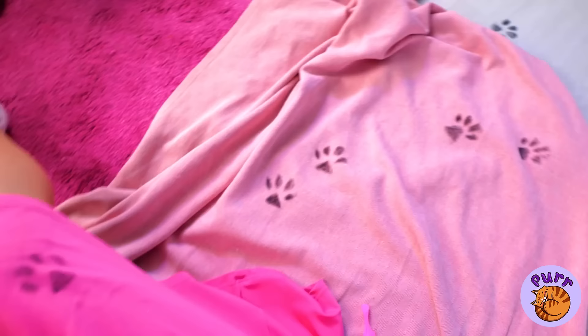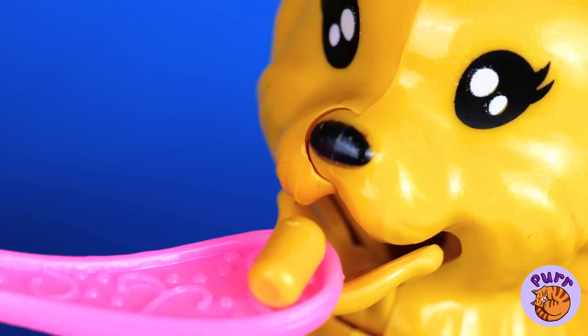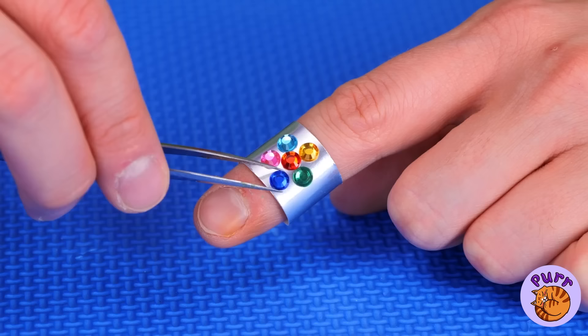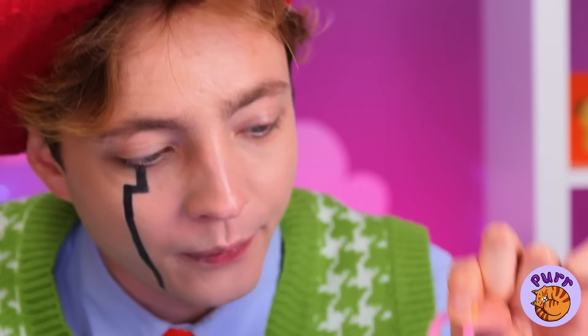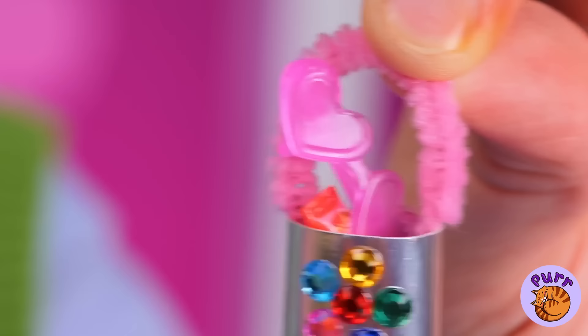I wonder where all these puppy paw prints lead to. A puppy. Makes sense. And it's lunchtime for our new friend. This little guy pays for himself. Those rhinestones would look fantastic on a ring. Presenting the mini purse of your dreams — because even your doll needs a stash of cash.